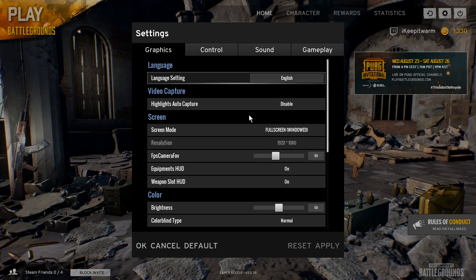Click on Settings. Under Graphics, you'll see Video Capture now. Click on that, then click on NVIDIA Shadowplay Highlights. It won't work if you've got an AMD card — you need an NVIDIA GTX card. Click Apply, click OK.